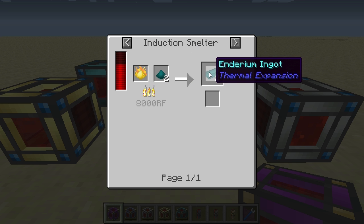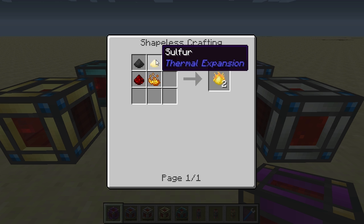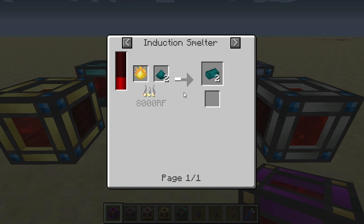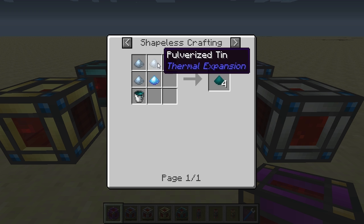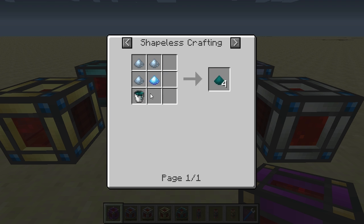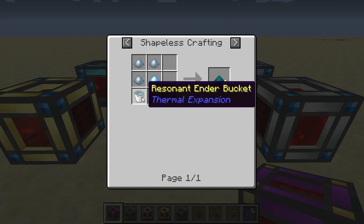This will yield two endrium ingots. The pyrethium dust is created using sulfur, pulverized coal, redstone, and blaze powder — this gives you two pieces. The endrium blend is created using three pieces of pulverized tin and one piece of pulverized shiny metal combined with one bucket of resonant ender.